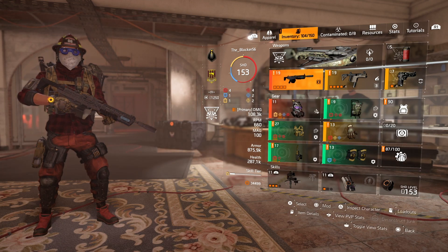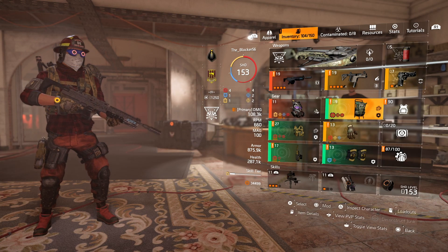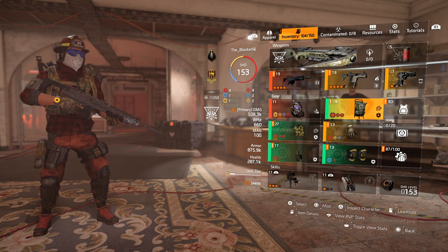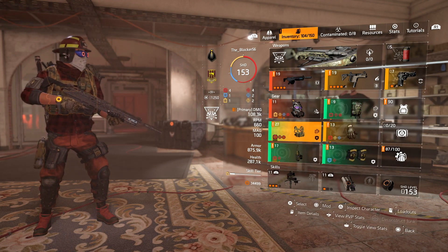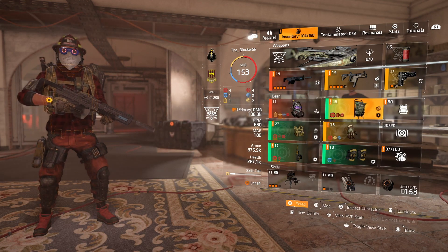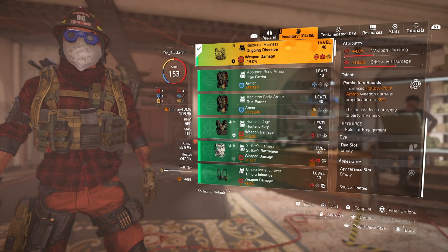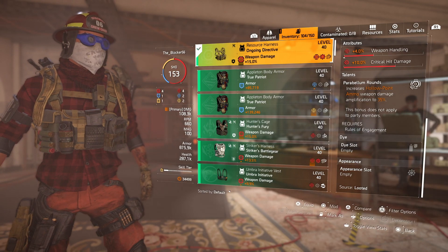So I thought if I could stack from the blue screen, from the vial mask, and Ongoing Directive — which applies bleed and hollow point damage because it gives you hollow point bullets when you kill someone with a status effect — I just kind of threw this together. I did the backpack and the chest piece because they all help increase the duration of your bleed, and this one helps with weapon damage amplification to 35%.